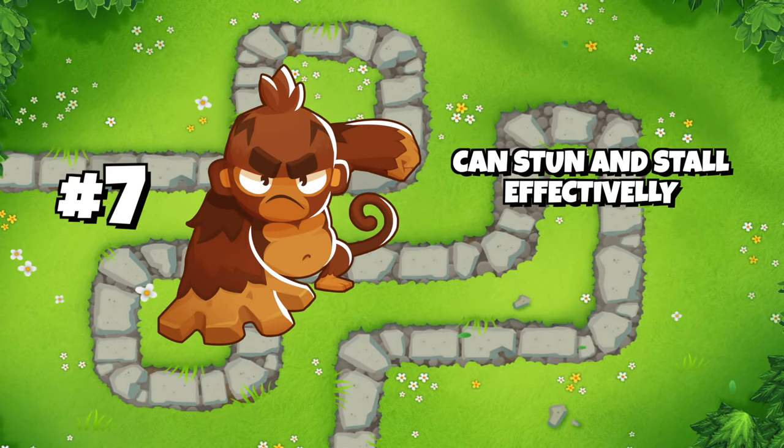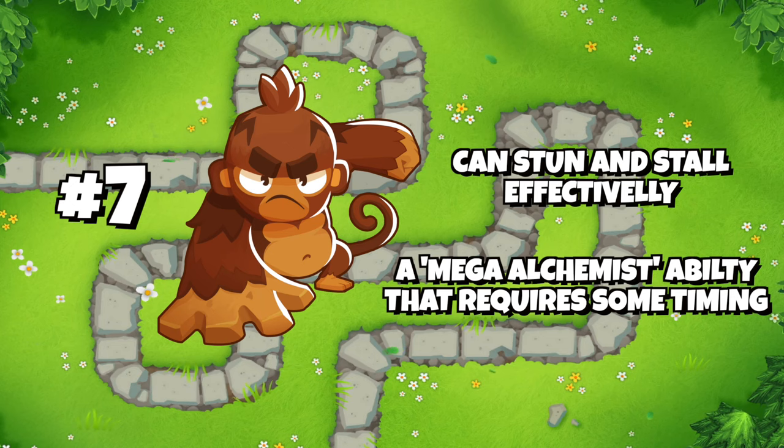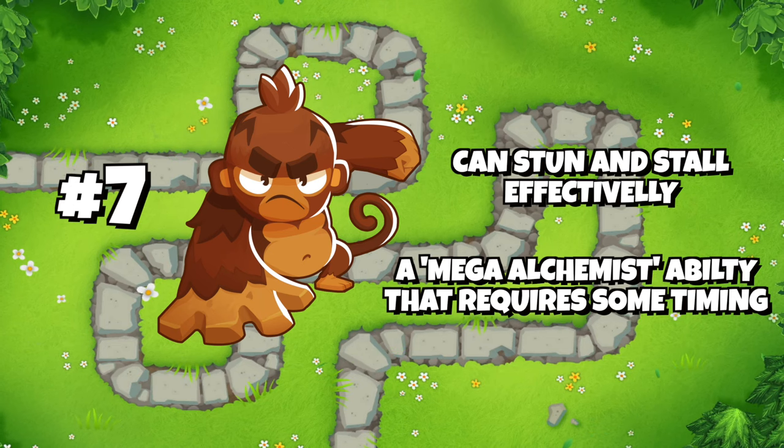Number 7 is Pat Fusty, a really strong hero that can stun and stall bloons very well, but also requires some ability timing.